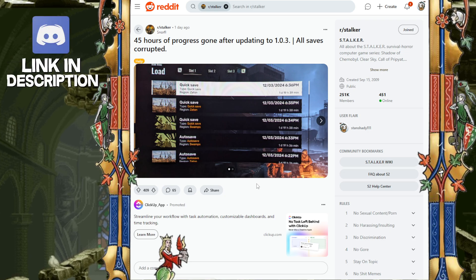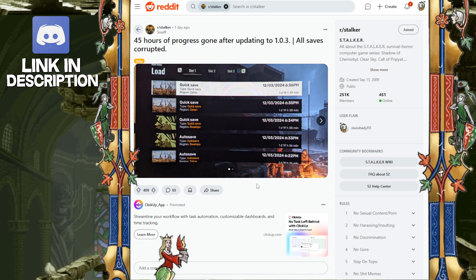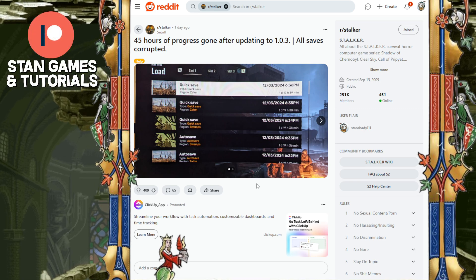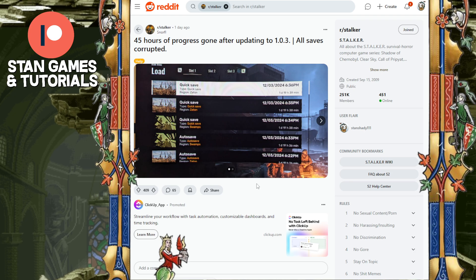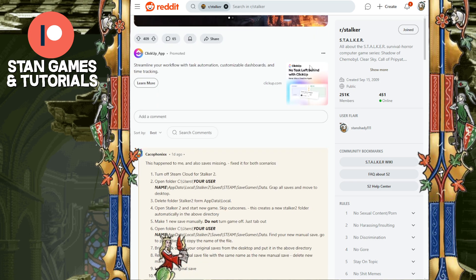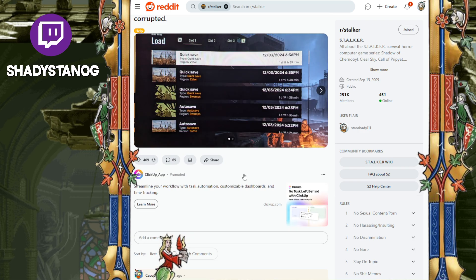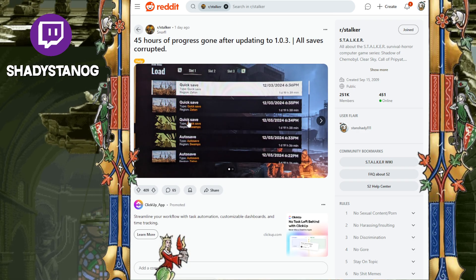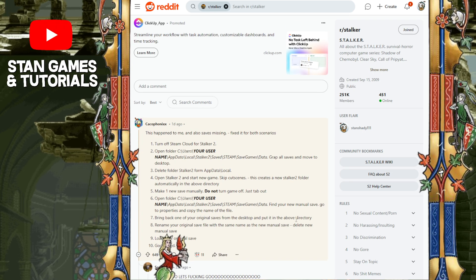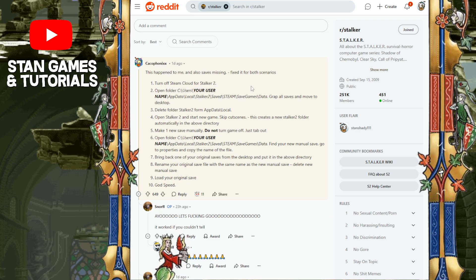Welcome back everyone. If you had your saves corrupted in Stalker 2 because of the recent updates, I did look through the forums and it looks like there is finally a solution — as you can see right here, heavily upvoted. People were saying that it worked, and that the original poster can play the game again with his saves even though all his saves were corrupted, which is crazy.